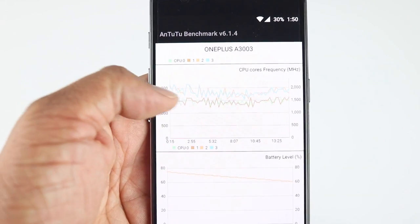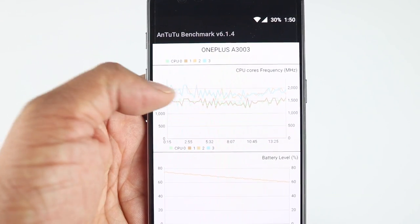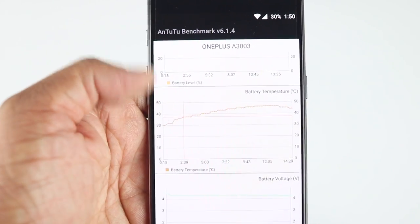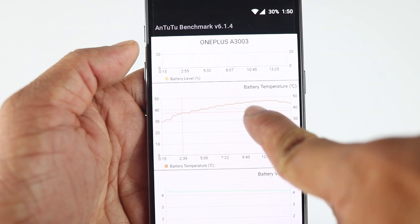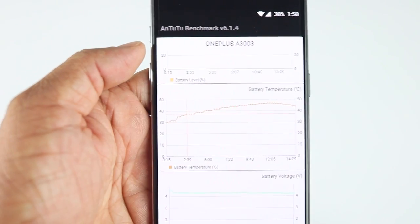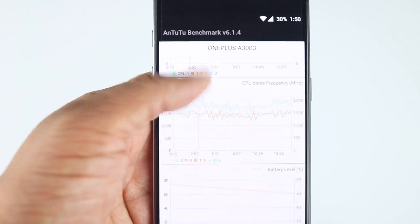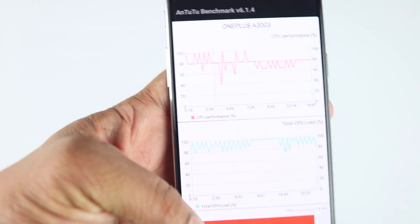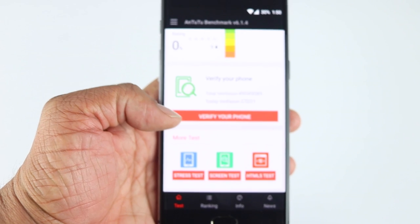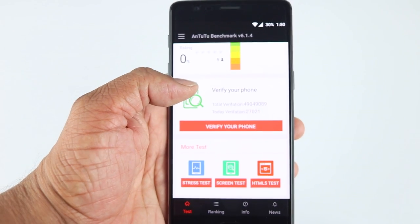If you look at the CPU frequency cores, the curves are very nice — they stayed consistent under load. Looking at the temperatures, they go to a max of around 46 to 48 degrees, which is really very good — it keeps under 50 degrees under load. After the test the phone became hot, but once the test was over, it returned to normal temperatures in about three to four minutes.